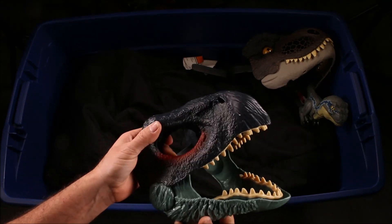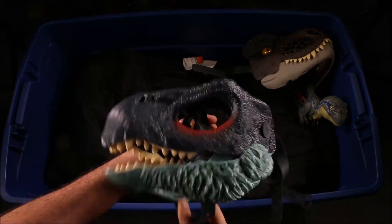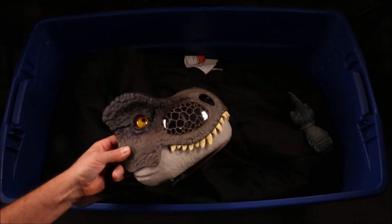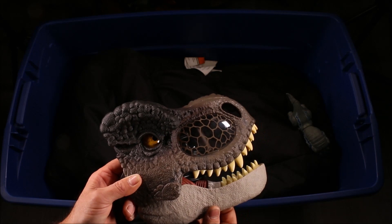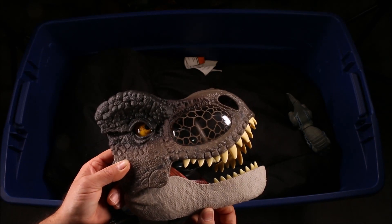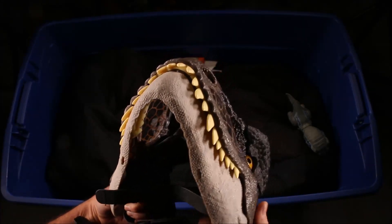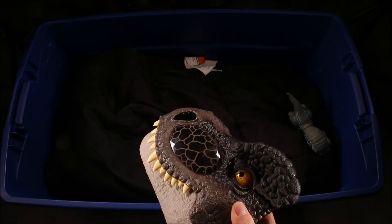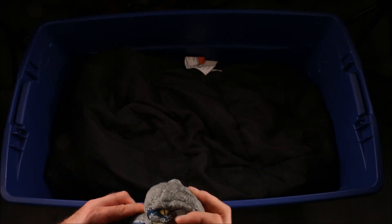Ghost Atrocerator. Therizinosaurus mask. Roar T-Rex mask — look how the brow covers the eye, you can see through here. This one is a really cool Roar mask. And a cute little baby Velociraptor Blue.